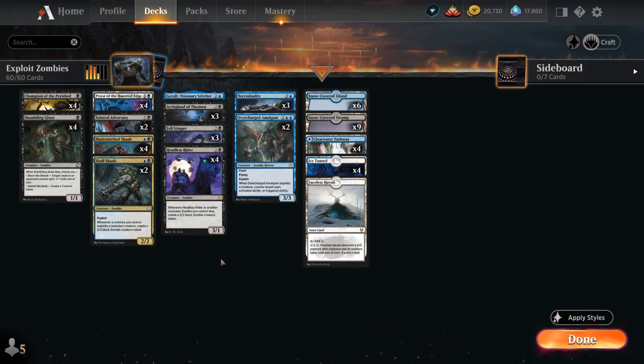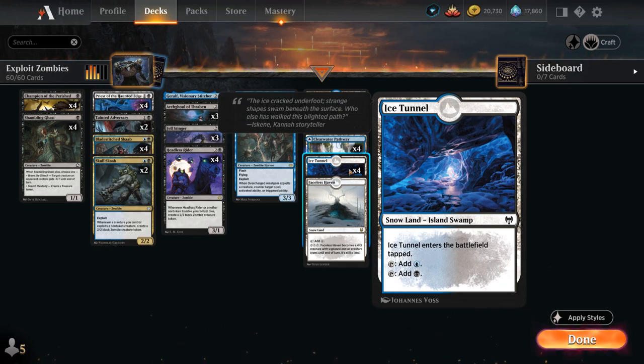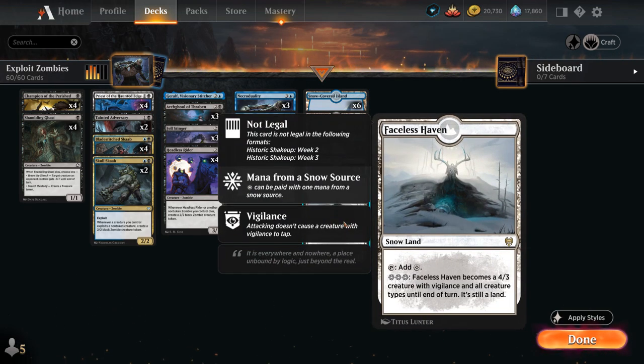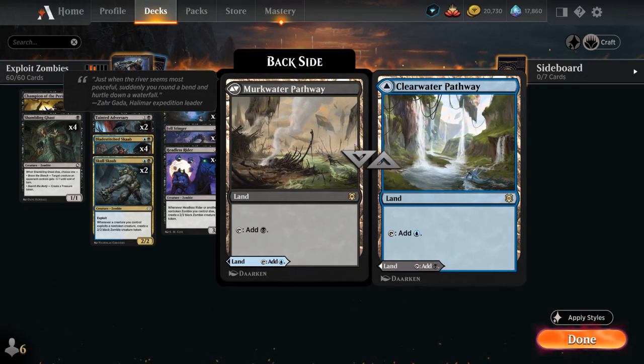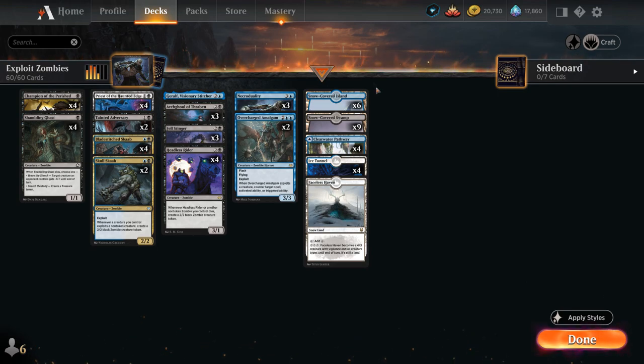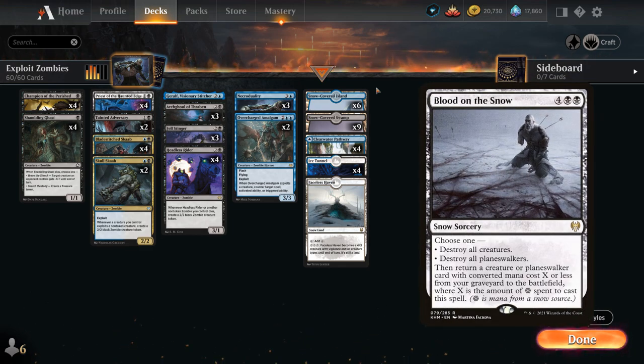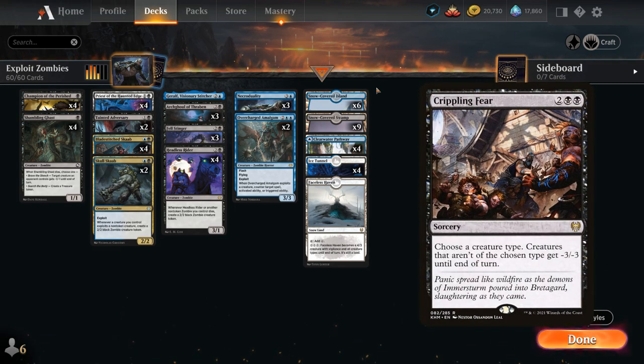Looking at our mana base, we need plenty of snowlands to enable Priest of the Haunted Edge, which is why we're playing the full playset of Ice Tunnel over other blue-black dual lands, as well as nine Snow-Covered Swamps and six Snow-Covered Islands. We also have one copy of Faceless Haven, which can turn into a 4/3 creature with vigilance and all creature types including zombie. Other cards we could consider: Draugr Necromancer ties into the snow theme and can exile opposing creatures; Blood on the Snow is a six-mana sweeper snow payoff; Crippling Fear could be a one-sided sweeper and a great sideboard card in Best of Three.